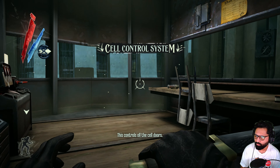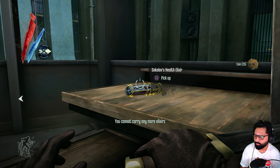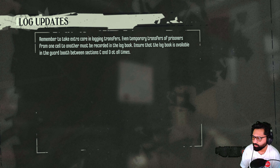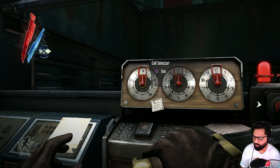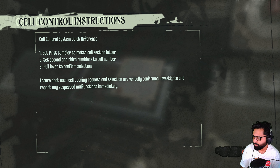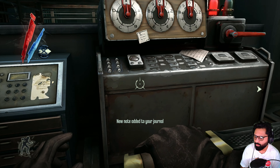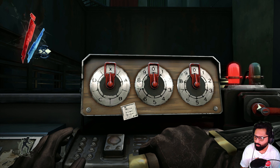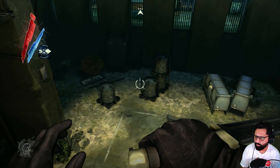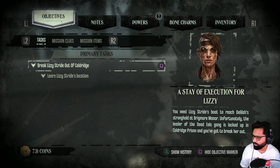This controls all the cell doors. The log says: remember to take extra care in logging and transfers, even temporary transfers. First set the tumblers to match the section letter, then second and third tumblers to cell number, and leave it to confirm selection. So we can open the cell from here? Do we have that information? We need to learn her location — yeah, we don't have a location.